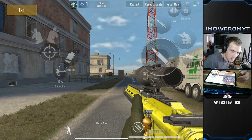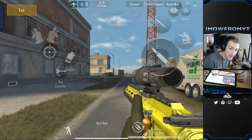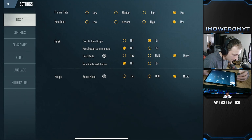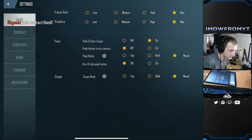First things first guys, open up the start menu and jump into a training match, which I'm in right now. It gives you 45 minutes so you can play around, get used to your aim and your settings which you're about to test. So my settings — let's jump straight to basics.